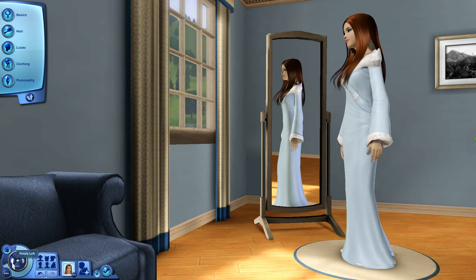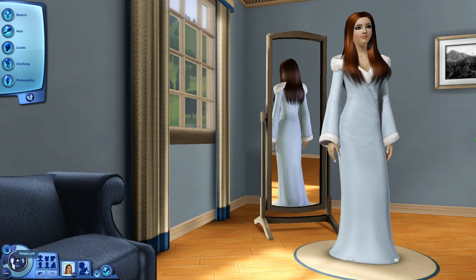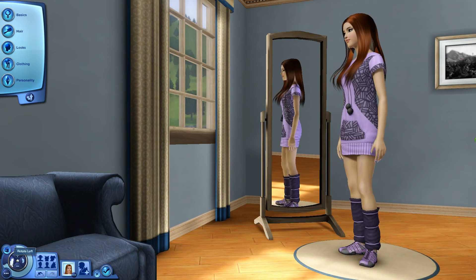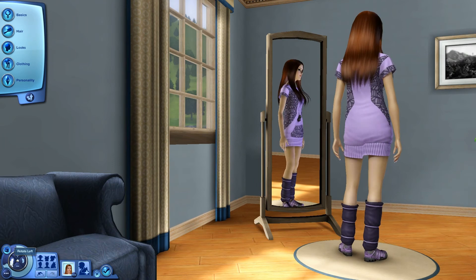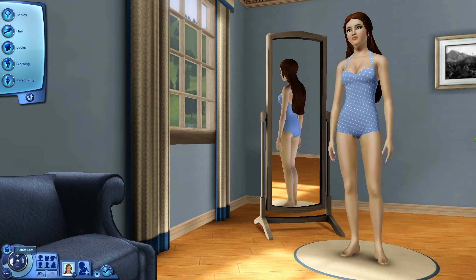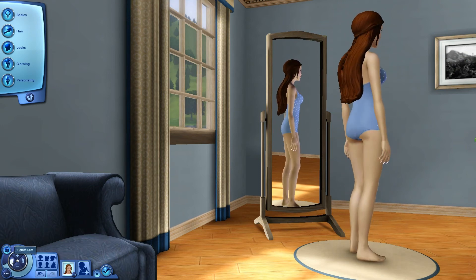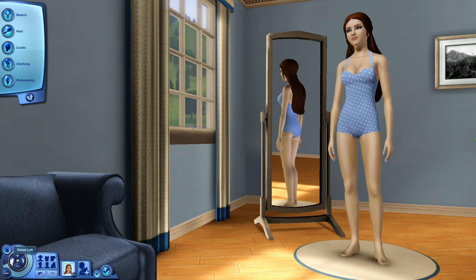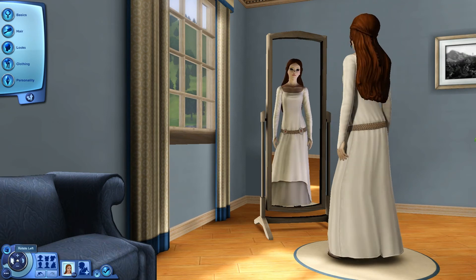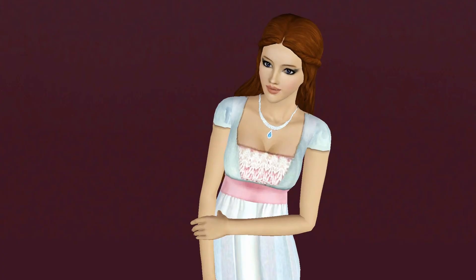For her sleepwear I went with something a little different — the robe is custom content and the hair is Anubis 360. For her athletic wear, I went with a little purple ensemble from the Sims store. Next up we have some custom content swimwear — absolutely adorable; I love that little swimsuit. For outerwear I went with another dress that came with Dragon Valley and some Supernatural shoes — adorable.